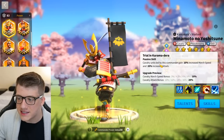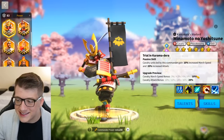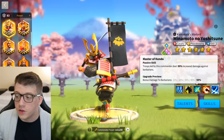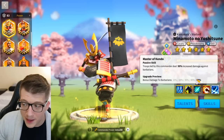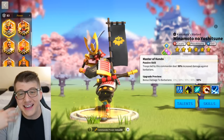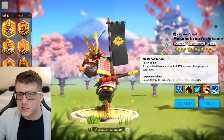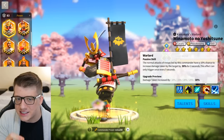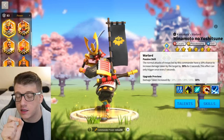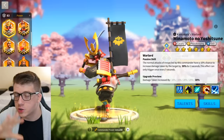His second skill increases cavalry march speed by 10% and attack by 20%. The third skill gives a 50% bonus damage to barbarians, which is useful in the early game but useless for PvP. The fourth skill is really interesting and is where Minamoto still has some usability in the later game.